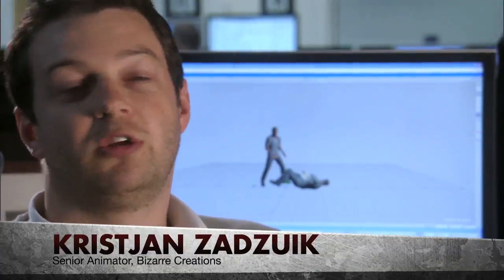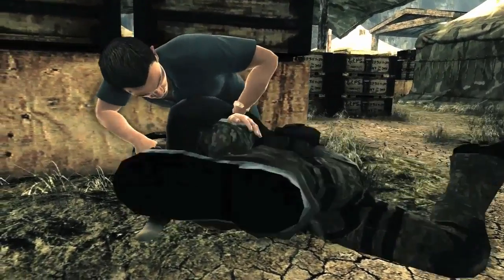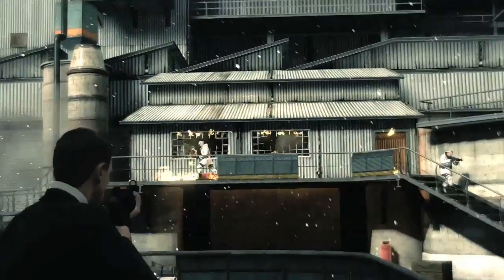This is James Bond. He's going to be brutal, he's going to be efficient, and we all have a very good idea of how we want to see him move. The new Bond is all about aggression — hand-to-hand, punching people, as well as using guns in a more traditional way.